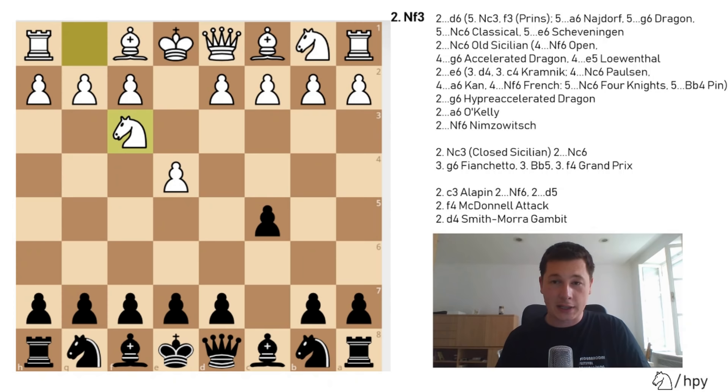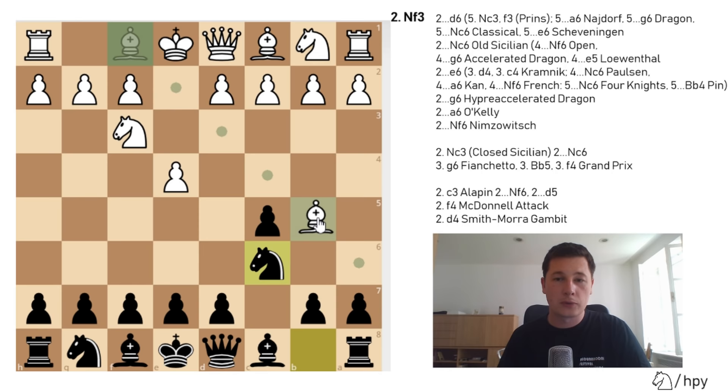On move 2 after Nf3, if black plays d6, we can enter the Prince variation, the Najdorf, the Dragon, the classical, or the Scheveningen. Now let's go over other moves. After Nf3, if black chooses Nc6, that's the second most common move — the Old Sicilian — and plenty of interesting variations can branch out. White could either go for d4 immediately, leading to the most common line after cxd4, Nd4, or white could go for Bb5, the second most common variation — the Nimzowitsch-Rosso-Lima attack in the Sicilian, which has its own separate theoretical book.